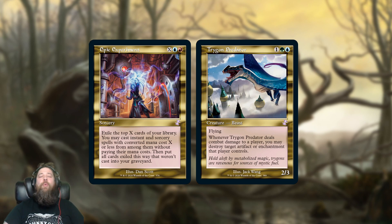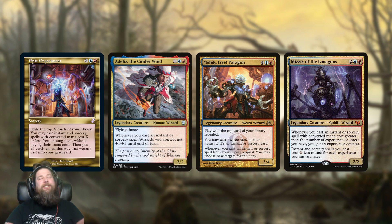Rounding out our Old Border cards, we have a few lower-tier ones. Epic Experiment is a really cool card — I would say one of the coolest cards that just doesn't really see any play. If you make a lot of mana in a Spell Slinger deck it can be powerful, but it doesn't actually see play anywhere. It does see the tiniest bit of play in some Spell Slinger Commander decks, but even in decks like Melek or Mizzix — which you'd consider perfect for Epic Experiment — it's not really a staple of those decks.